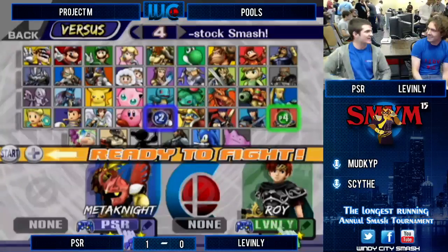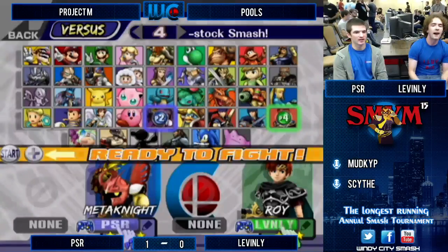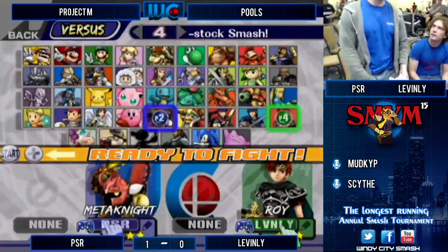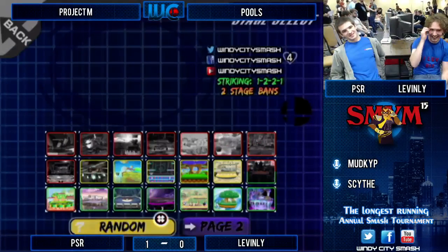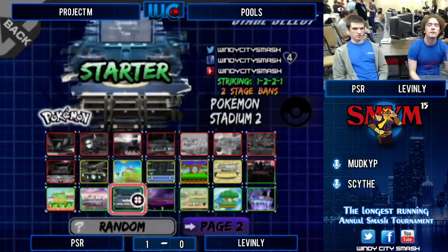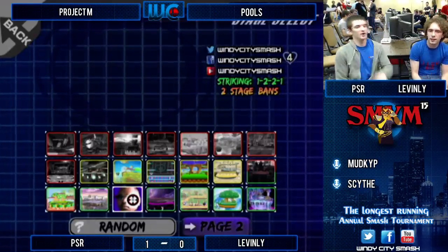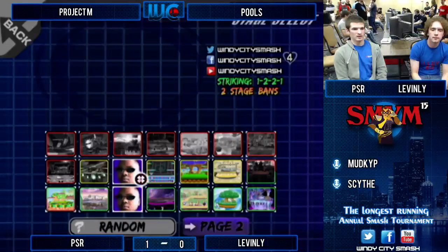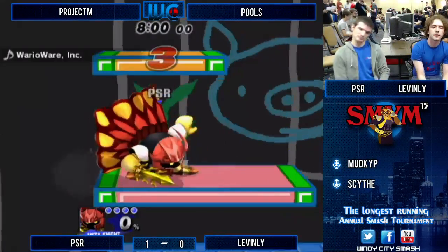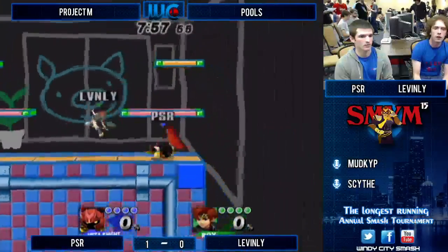You're a Roy player, you play a lot of Roy. Fountain will get you — forward smash. So I wonder what the stage bans are going to be here. Meta Knight's bans against Roy — if you were Meta Knight, what would you ban? What's really scary against Roy? Yoshi's Story — ban it. Warrior Wear — ban it. Yeah, because you die at like 40. Ridiculous. He said he's going to ban Stadium 2, and he left both Yoshi's... Leavenly just puts on the pressure thick.